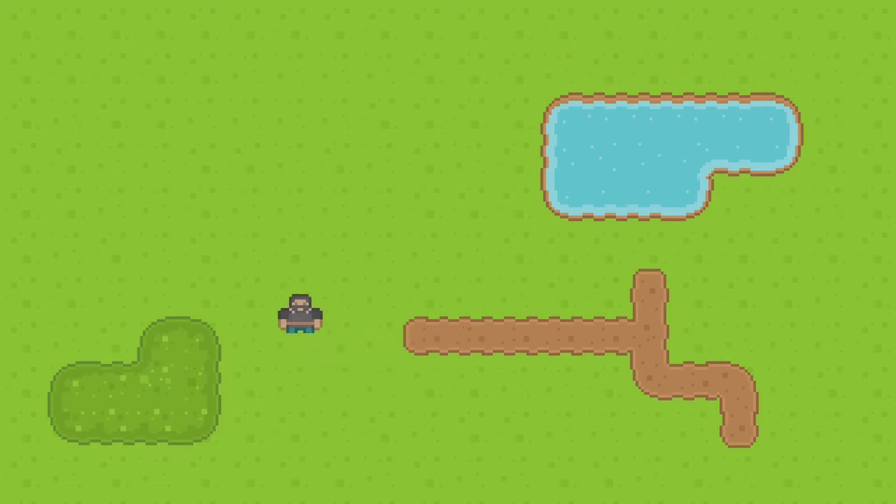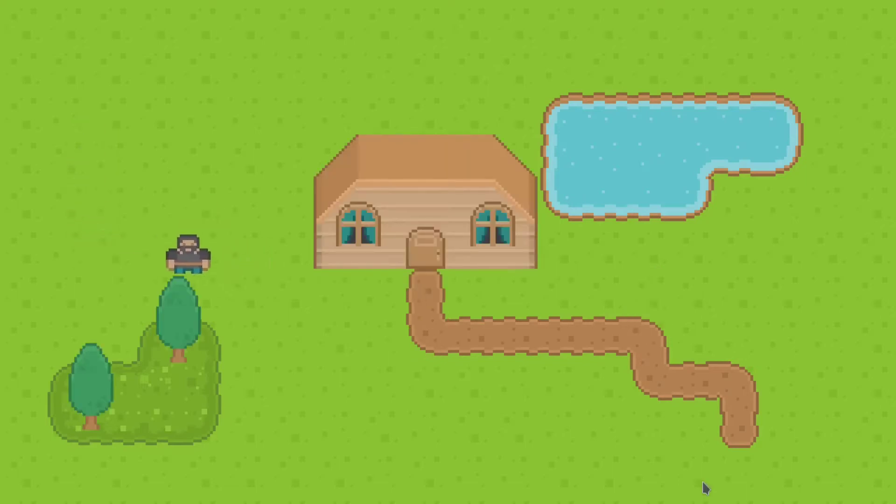After dinner and putting the kids to bed I quickly created a basic scene and some player movement. I set up some auto tiles for water and darker grass to test it out. I added collision detection for the water and then added some trees and a house into a Y-sort node to allow the player to walk behind them.